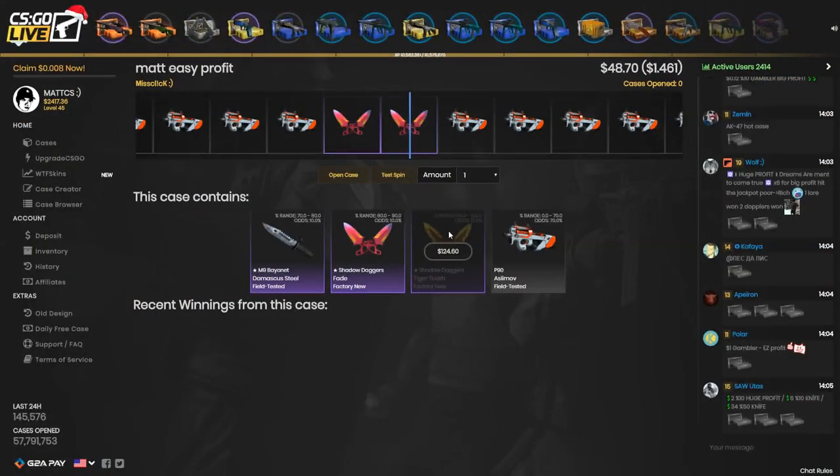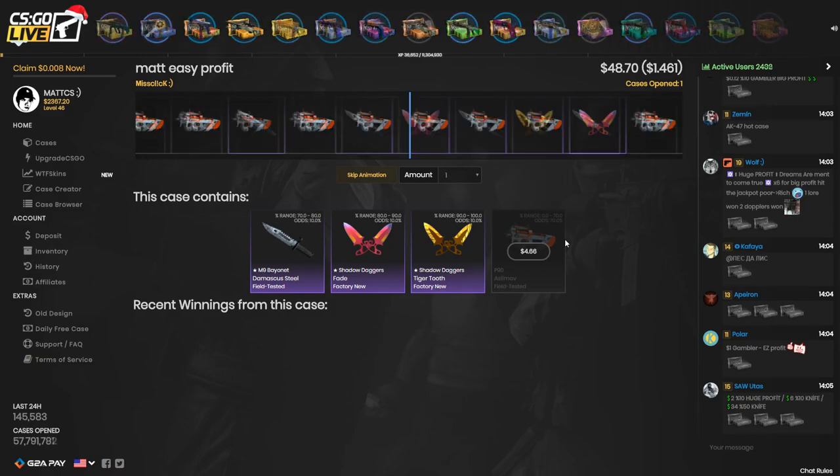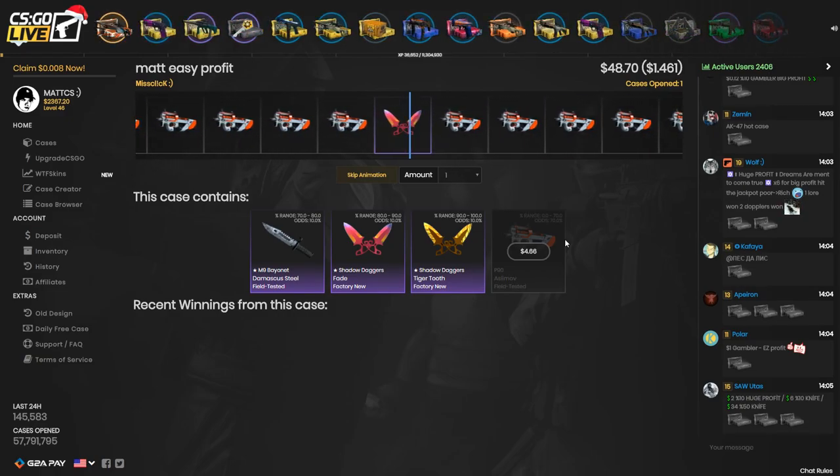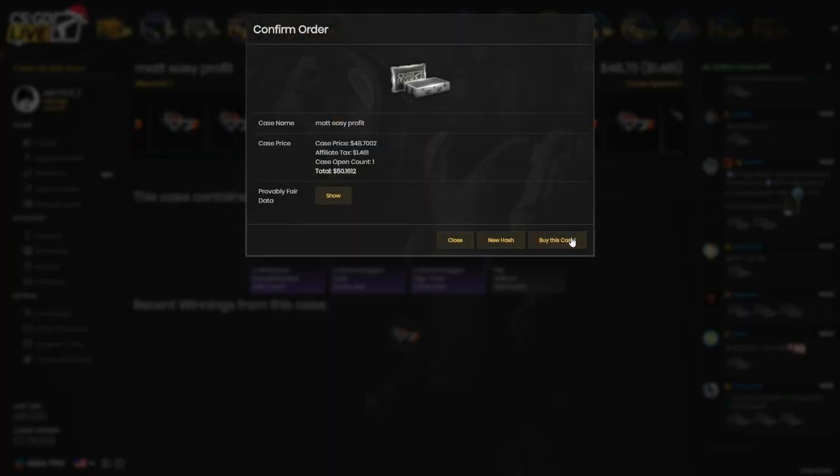The next case is submitted by Misclick, called Matt Easy Profit. It's got a 70% on a P90 Asimov and 10% on each knife. I got the Asimov — I'm just going to sell that back because I don't really want it, and I'm going to open it again.